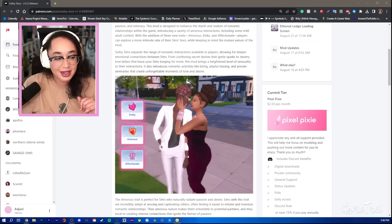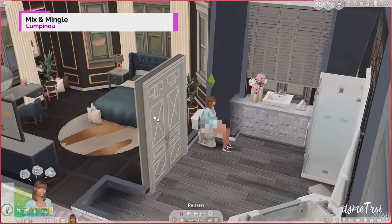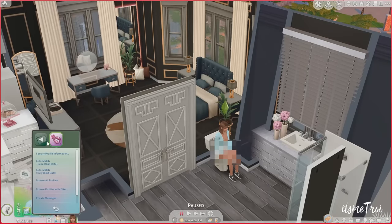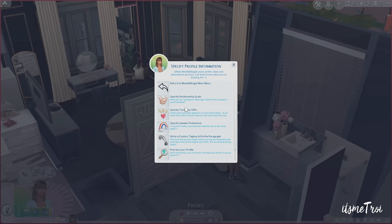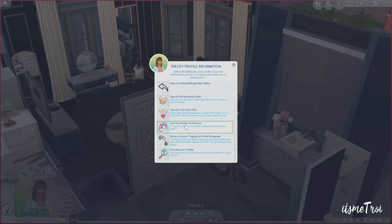The next mod is Mix and Mingle from Lumpenona — a quick PSA that this mod is actually part of the overall Relationship and Pregnancy Overhaul. When you add this mod you get a new icon where you can do a variety of things. The standout feature is the ability to make your own dating profile. You can set your relationship goals: serious relationship, short fling, forever love, just a good time, or platonic connections.